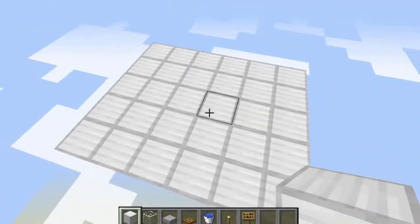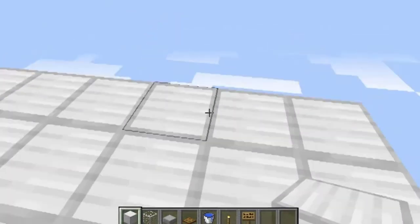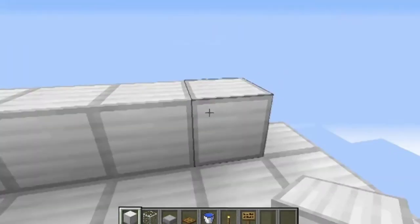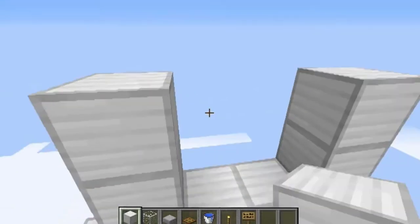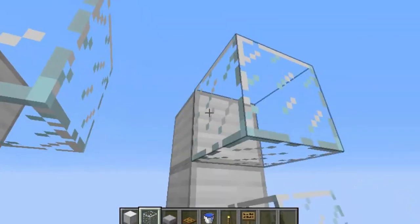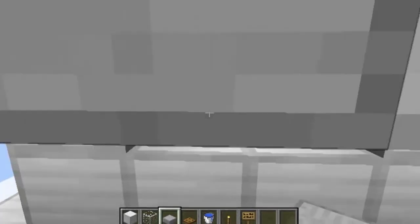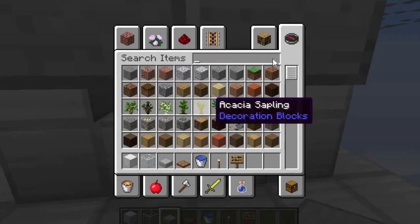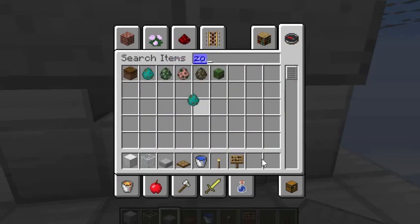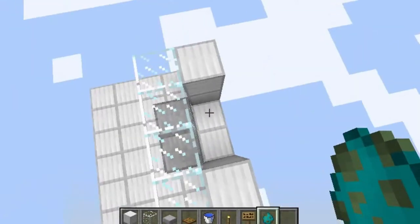Now once you have this nice little platform, what you want to do is come over here and just make these four little blocks right here. Put these four little blocks and then bring it up by two on each side. Then you want to grab your glass and bring it across like that. And put half slabs here — these are just good in case any baby zombies spawn.